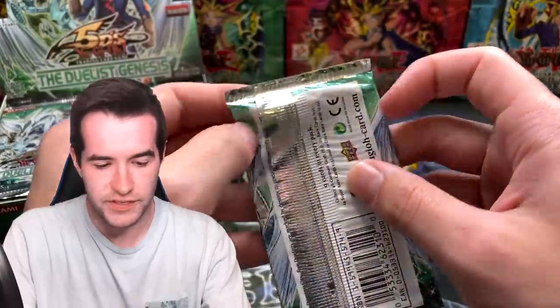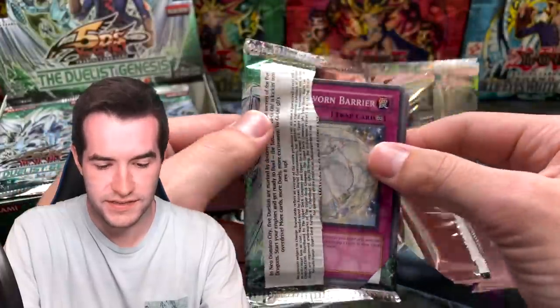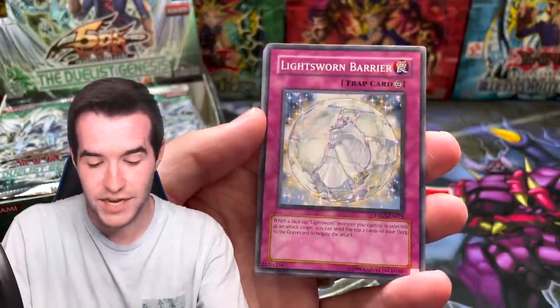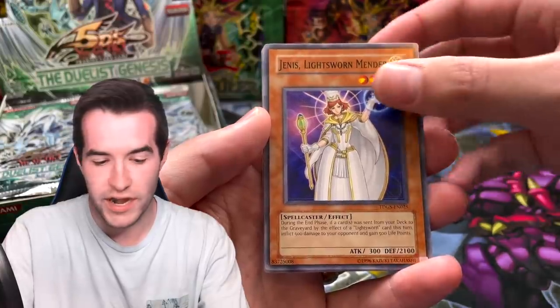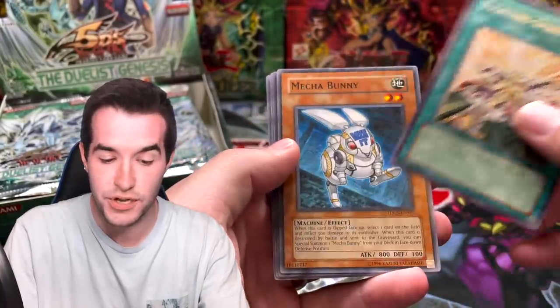I just have a good feeling about this Stardust ghost rare — this might be the time we finally pull it. We've pulled an ultimate rare and an ultra rare previously, so now's the time to get the ghost rare. Genus Lightsworn Mender, Psychic Rejuvenation, Fighting Spirit — oh, Mecha Bunny, I thought we had something for a second.